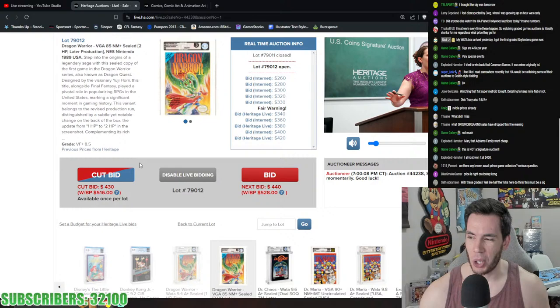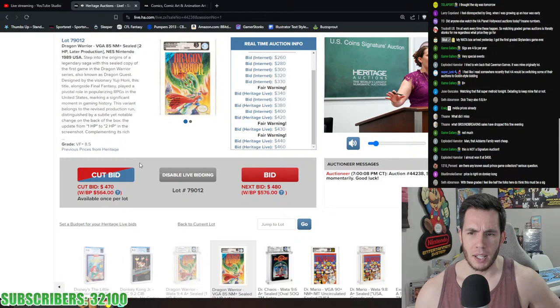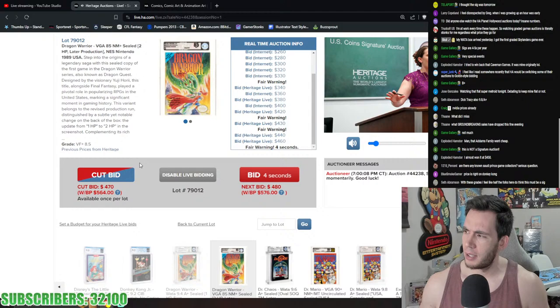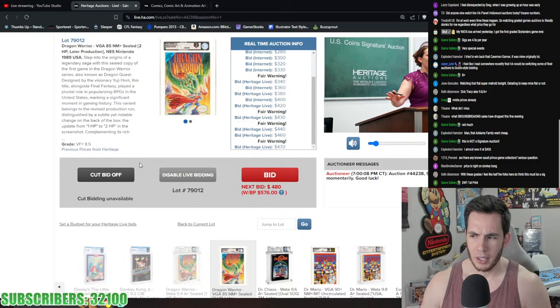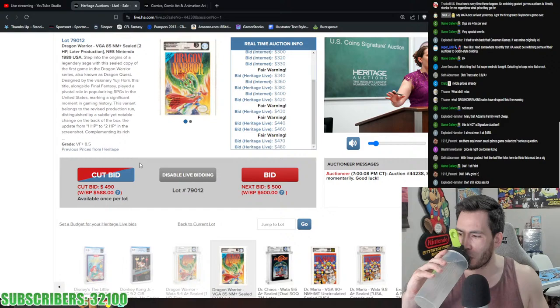Someone heard that Heritage might be switching some auctions to a golden-style bidding system. I'm not going to speculate unless something is confirmed, but I'm personally not a fan of golden bidding style — it feels disrespectful to bidders' time. Every time you place a bid the timer resets, so you risk getting bid up and shill bid. It just doesn't feel good.